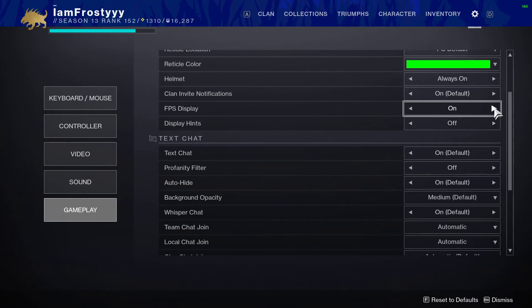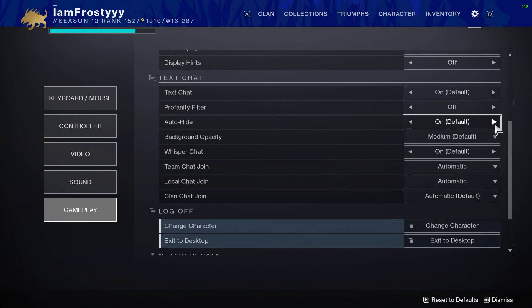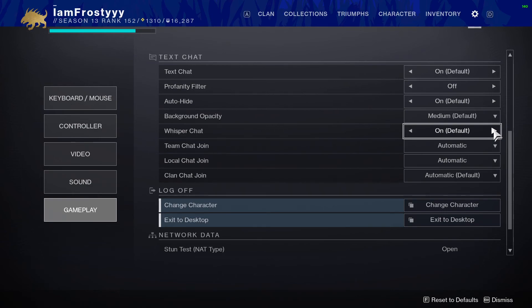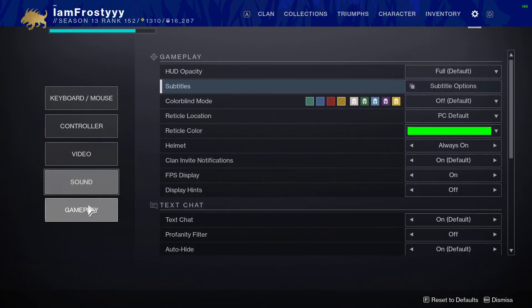Hints — make sure you turn that off. For FPS display, you can do this through Steam but I actually like the nice green vibrant in-game FPS display, so I use that. Text chat is really helpful if you're playing on PC — take advantage of it. Profanity filter I recommend turning off. Auto-hide I recommend having on so the chat hides itself after a while. Background opacity — leave at Medium default. Whisper chat stays on by default, and set automatic opt-in for all three chat channels.